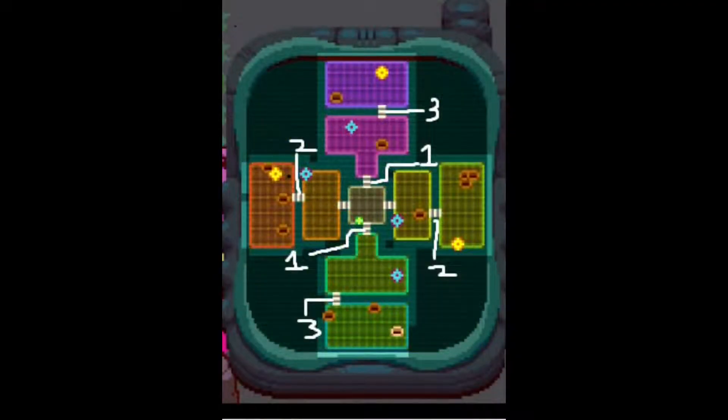A map shows how many bridges it takes to get to each biome. Tundra and jungle take one bridge, Tier 2 desert and plains take two bridges, and Tier 2 tundra and jungle take three bridges. The number of bridges is kind of an indicator of difficulty, so I'd recommend doing one-bridge biomes first, then two, then three.